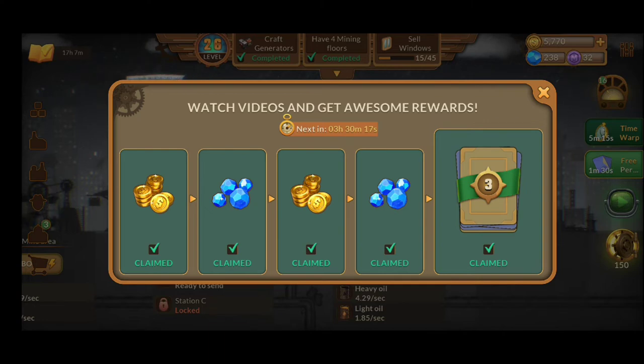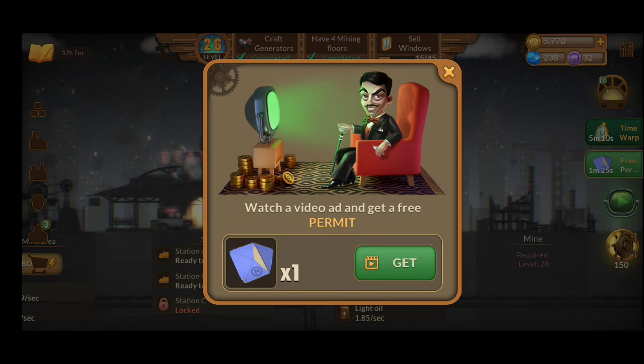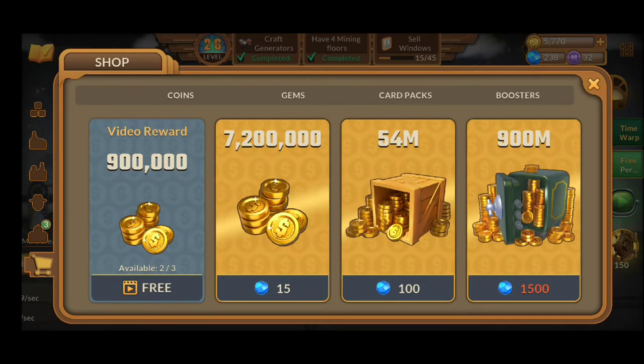Please watch those ads — you'll definitely need the cards. There's also another option to get a permit, but I'm not going to watch the ad for now. If you go into the shop, the last feature on the left side of the screen, you're going to have some free video rewards — up to 3. Every video reward has a cooldown of 1 hour, so every 3 hours you can come back and watch these ads to get gold coins.